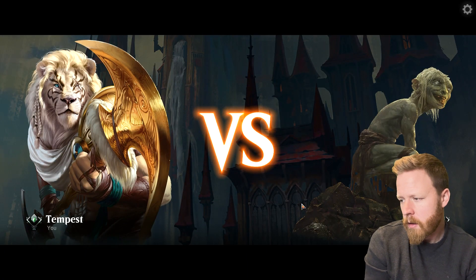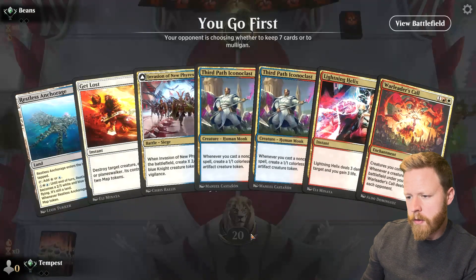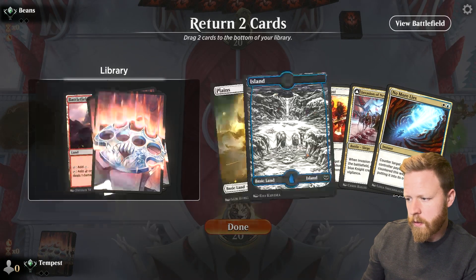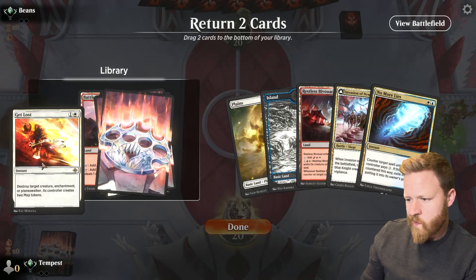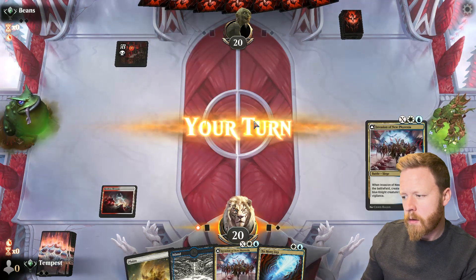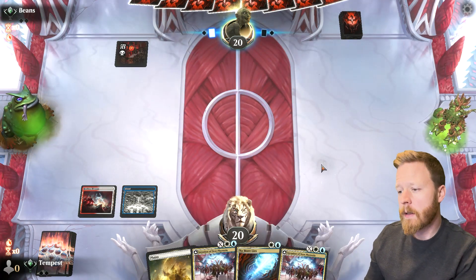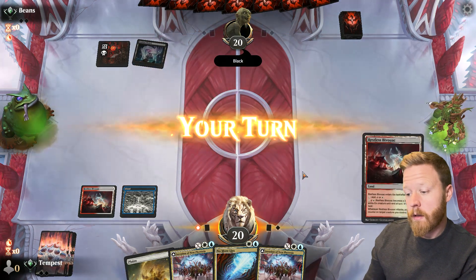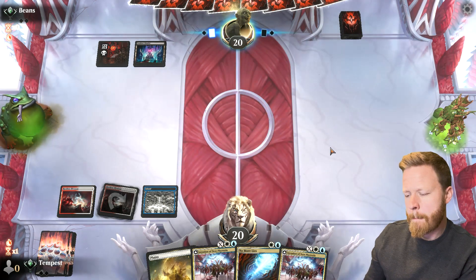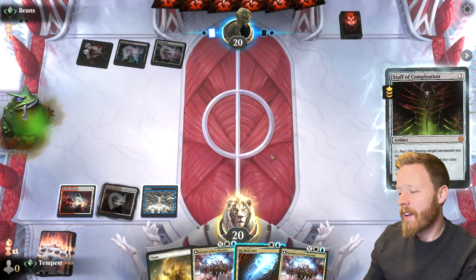Jeskai tokens against Beans with the golem avatar. We will be on the play and we'll mulligan the one-lander, also mulligan the two-lander. We'll keep this even though it's not very good — probably in some trouble here, but let's play it out. Let's hold up the No More Lies and then turns three and four we'll probably end up playing an Invasion. I think there's going to be a bat coming down. Opponent plays Staff — let's counter that while we can. Let's go for a double Invasion.